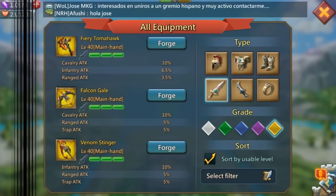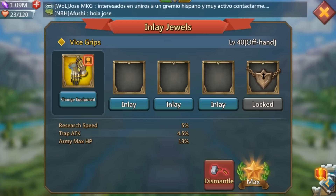For the offhand, I'd recommend the Vice Grips. It has army max HP 13%, which I love, plus research speed 5%. I know research speed isn't a warring stat, but as a free-to-play player you'll want the Vice Grips maxed anyway for research speed — so you might as well prioritize it first. That way you knock out two goals at once: research speed and army max HP for warring.